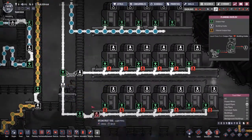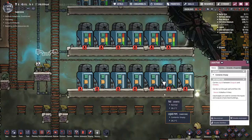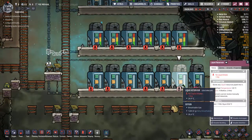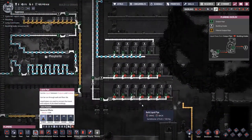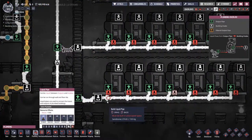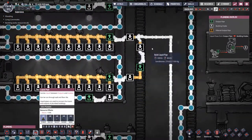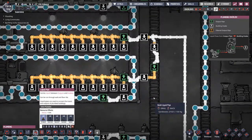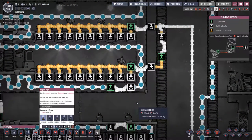Sometimes weird things happen when you quit the game and restart it. Try getting rid of that - maybe it doesn't know which way to flow. Even then these would know where to go. This still isn't flowing out - weird. I have no idea why this isn't working. We've got bridges with clear directions and it's still not flowing.